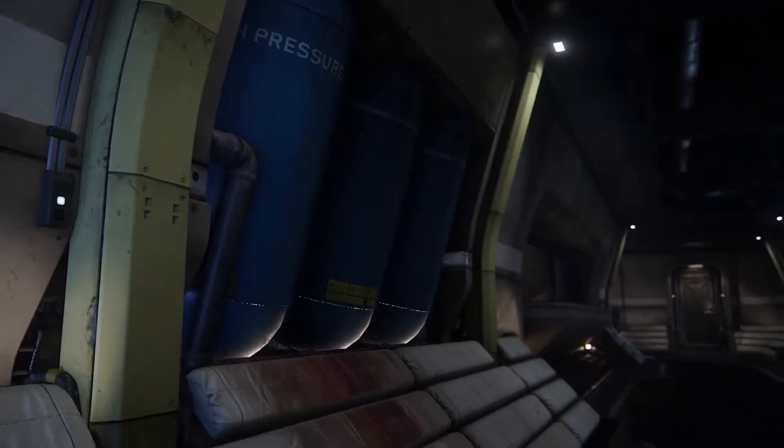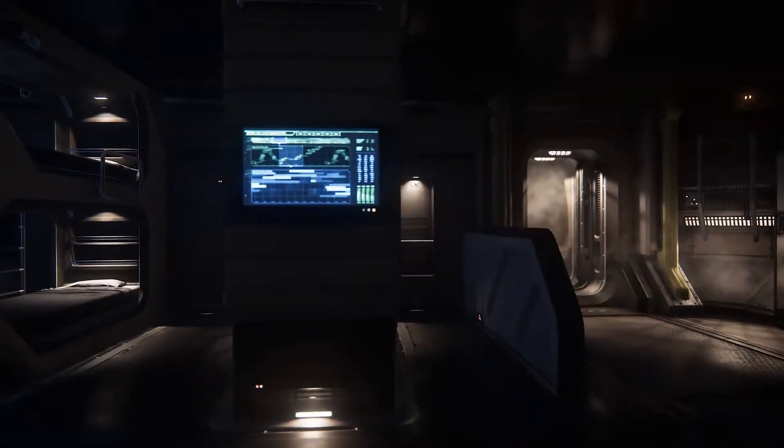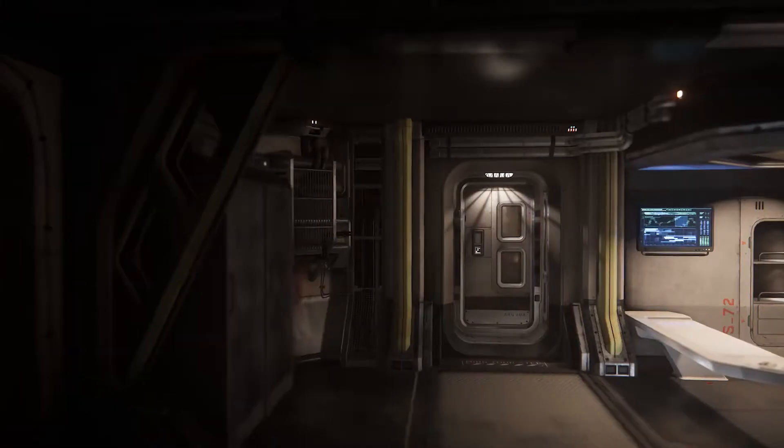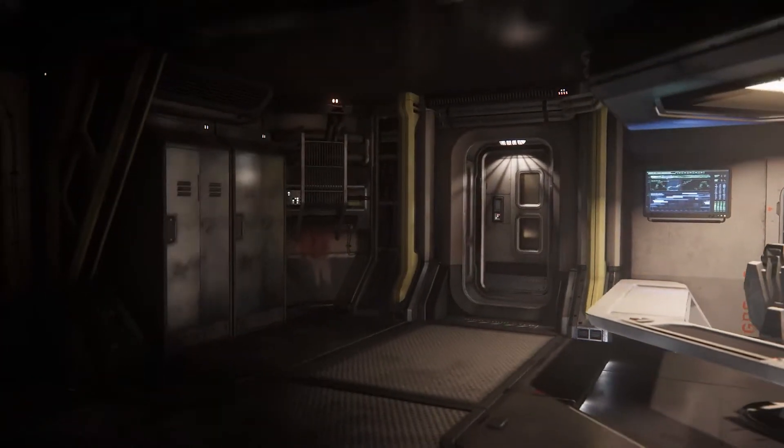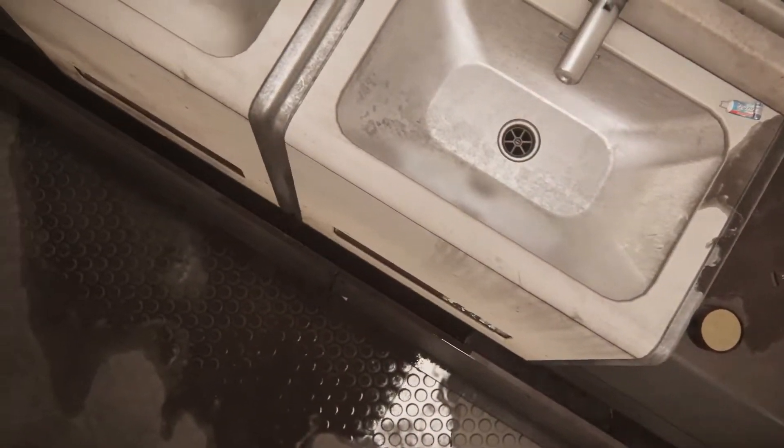This is a long-distance ship, so it comes with its own kitchen and its own mess area where you can get all your food from. There's crew quarters because the ship is a five-man crew ship — four beds, a bathroom, and a toilet. We also have a captain's quarters where he gets his own office, bedroom, and toilet.